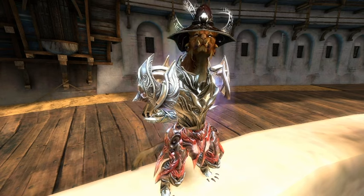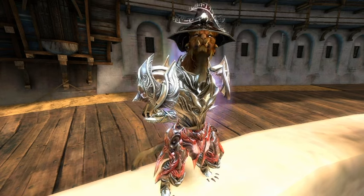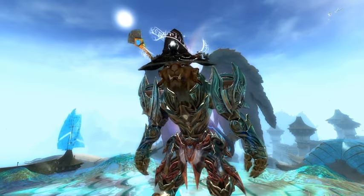Continuing the trend of bags locked behind max-level content, we move on to Living World Season 1. Completing the final story step of each episode of Living World 1 for the first time awards a 20-slot bag, meaning you can get a total of five bags this way just by completing the story. Note that these are also one-time rewards.